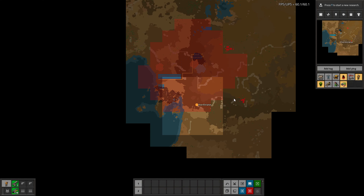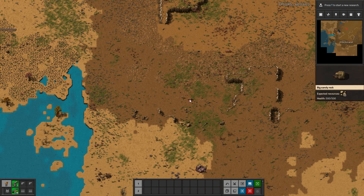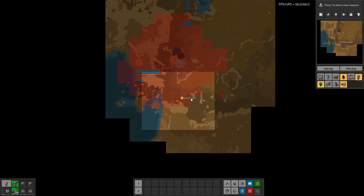Obviously, if you have expansion on, it won't be a foolproof permanent solution, because they can continue to expand and your pollution cloud will also expand outwards. So it is maybe a little more tiresome — you have to be a little more on top of it. But if you don't want to bother setting up a perimeter wall and supplying your turrets with ammo, this is also a good strategy.